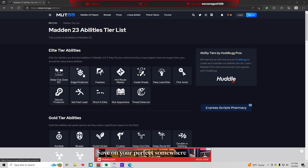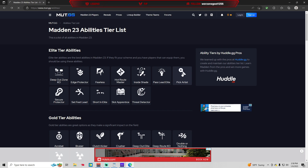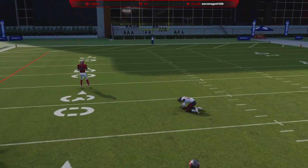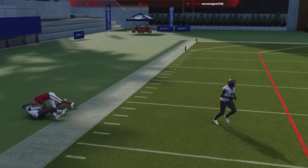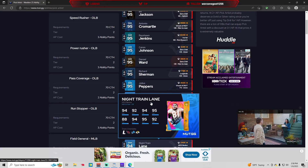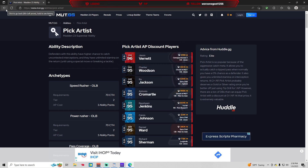Other really good abilities to have are Edge Protector for your tackles, Deep Out Zone KO for your safeties, Inside Shade at a discount is good, and Pick Artist is almost necessary for your defense. Pick Artist: the defender will have a higher chance to catch uncontested interceptions and has unlimited stamina on the return. What this also does is when your opponent throws a high-ag catch, Pick Artist is going to be able to intercept those. Someone without Pick Artist won't get the animations to deal with that. There are so many different corners that get Pick Artist for zero AP, and you can combine that with Deep Out Zone, Mid Zone KO, Mid Route KO, or Deep Route KO to save on ability points while getting the most abilities out on the field.